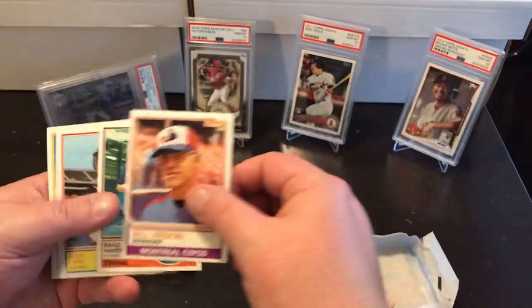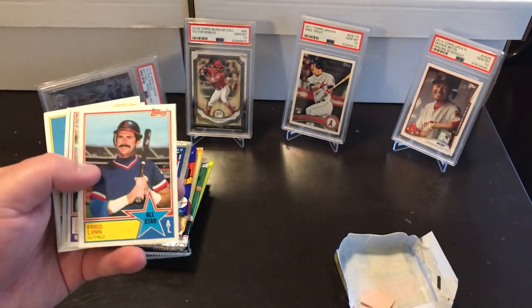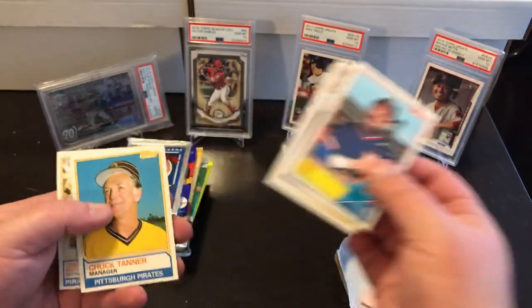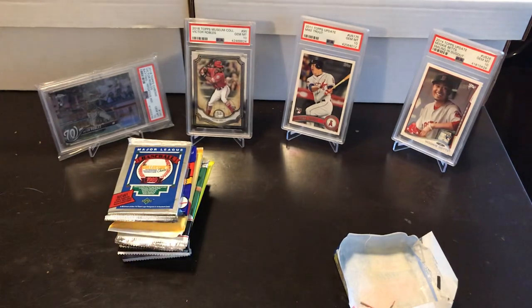Bill Verdon, Brad Havens. Ooh, there's our Freddie Lynn — the Angels All-Star. Joel Youngblood, Roger Erickson, Chuck Tanner, and Omar Moreno. No great rookies in there, but some very nice cards nonetheless. Rookie Monster approves.